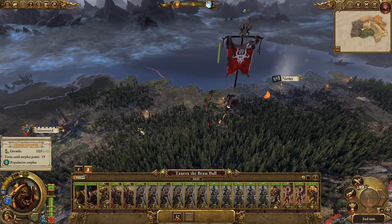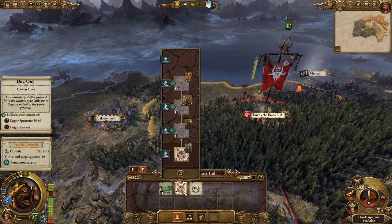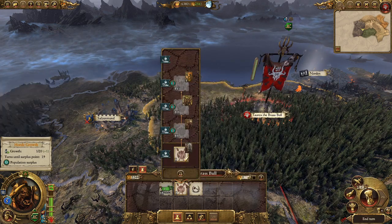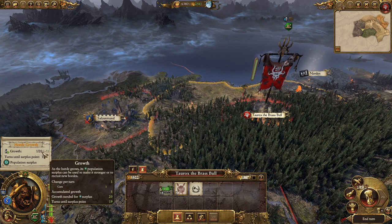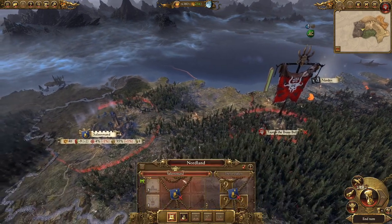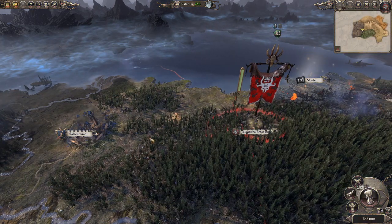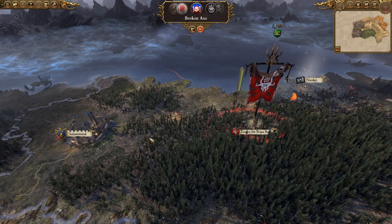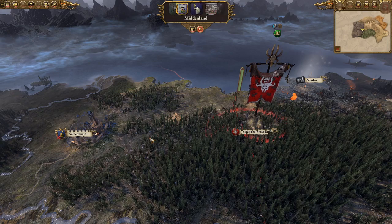We'll upgrade over here and get a pit hovel once we have another point. We've only got one growth and one turn until full moon. There's nothing really there — we can just raise Salzemund. There's no real goal for this campaign; it's pretty much just cause havoc amongst the Empire.